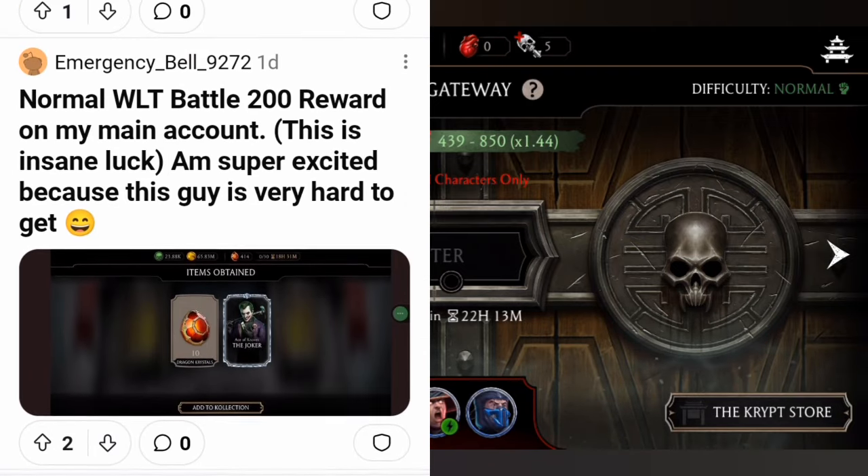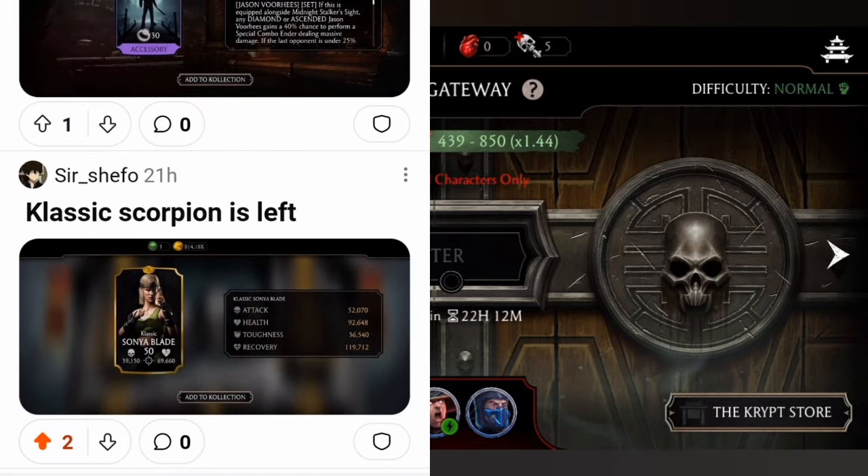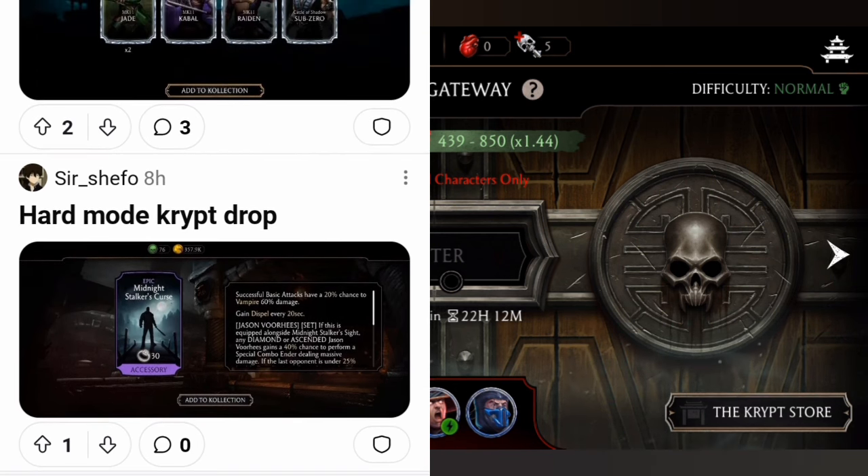Looks like a very old account. Normal Vital Star Battle 200 reward on the main account — insane luck! This character is very hard to get. Been playing for about 500 days and still at Fusion Zero. Classic Scorpion is the only one left. Classic Sonya at Fusion X and now looking for Classic Scorpion — you are going very good!